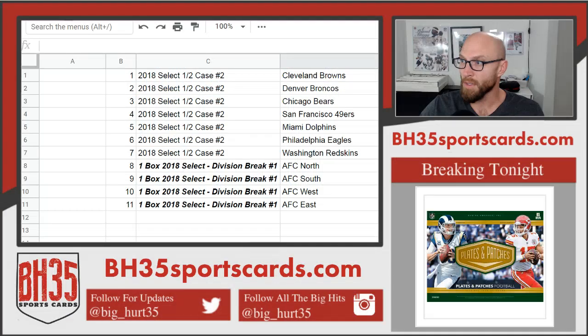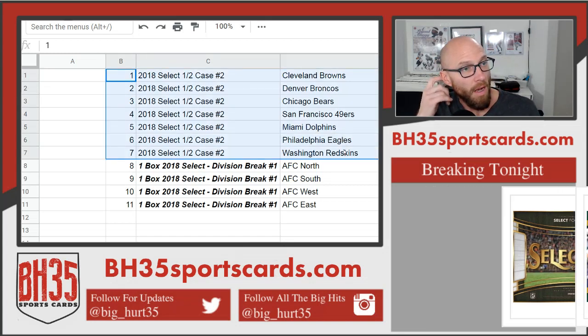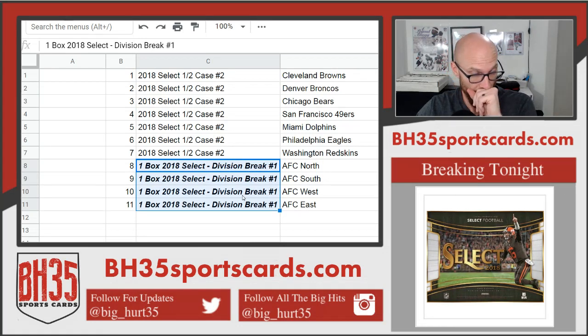All right, here we go — running the fillers for tonight. Select Half Case number two, Select Half Case number three, and Plates and Patches number three. The fillers for those: we're gonna start with Select Half Case number one. These all go into Select Half Case number two. Top spot gets the Browns, second the Broncos, third the Bears, and so forth. Spots eight, nine, ten, and eleven go into Division Break — one box of 2018 Select with your corresponding division.